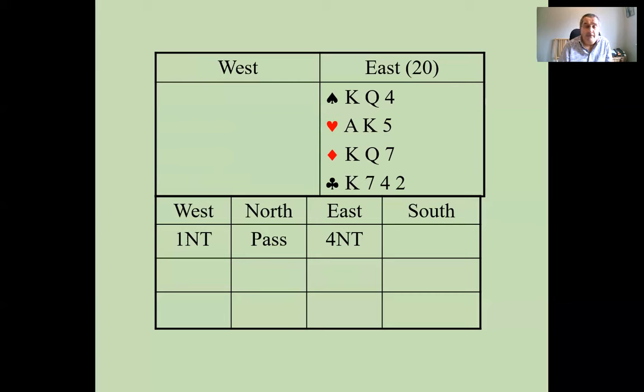To summarize: when your partner opens no trump, you need to think about what kind of hand you have. If you have a balanced hand and want to find out whether partner is minimum or maximum for their no trump, make a quantitative four no trump. If you want to find out about specific things like aces, use Gerber — four clubs — as the most useful bid. That covers everything for today on Gerber.